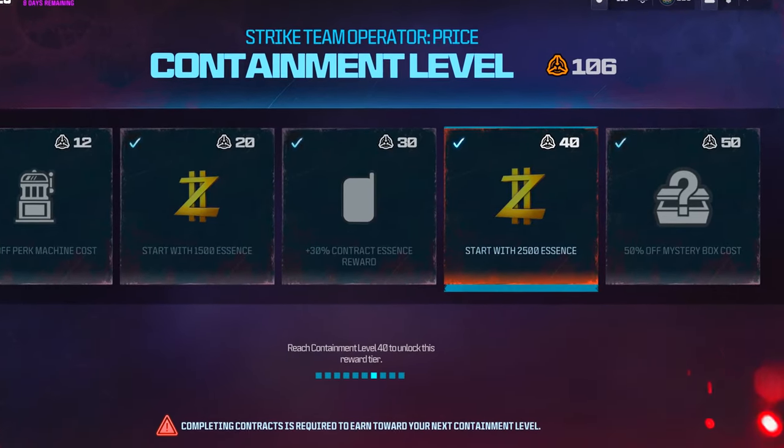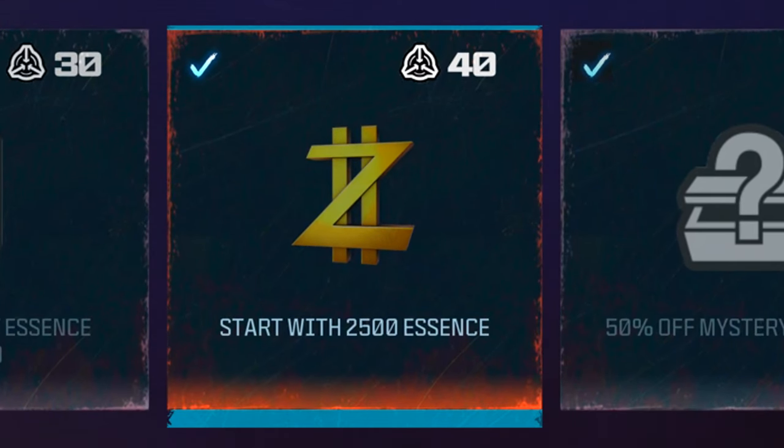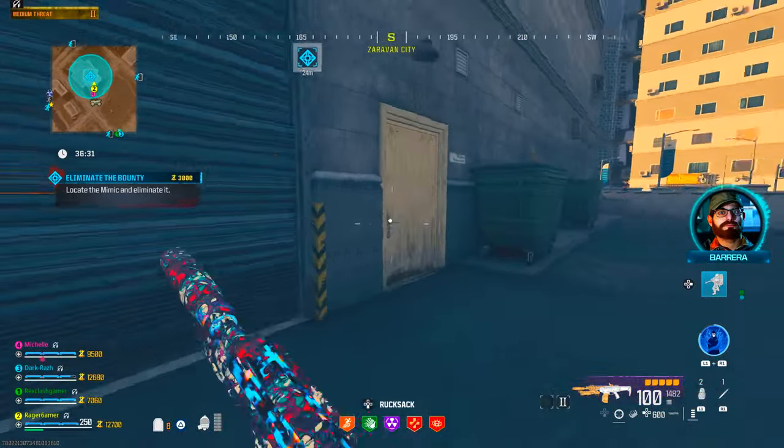If you get to containment level 40, or tier 7, you're going to start with 2,500 essence. This is even better because you can get a free killstreak — like a sentry turret or perk — straight away at the start of the game with no hassle.